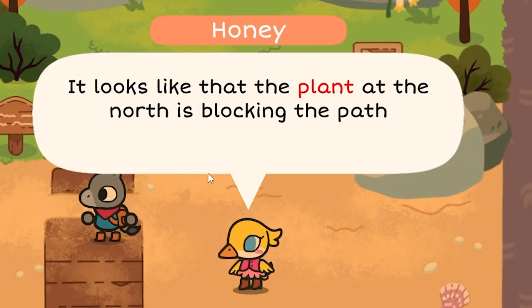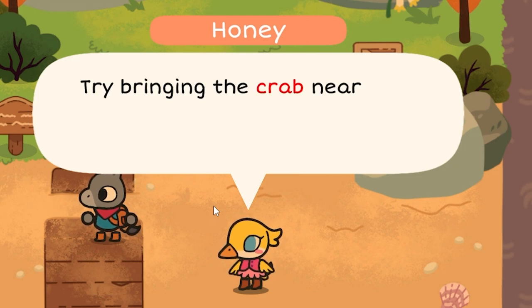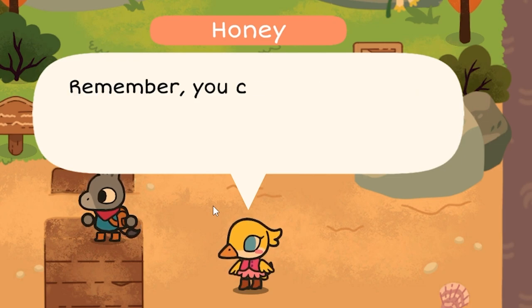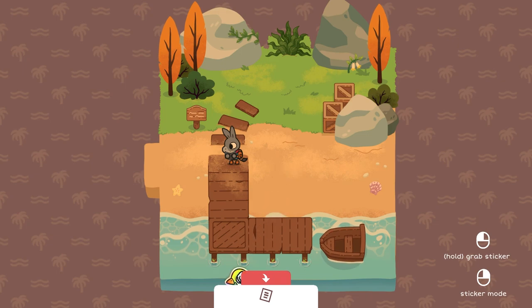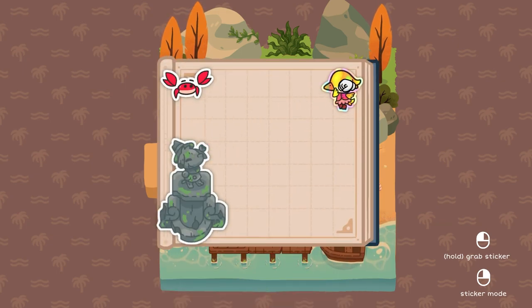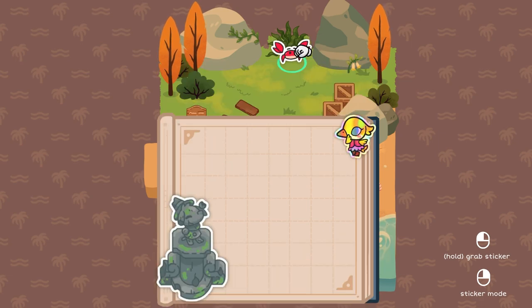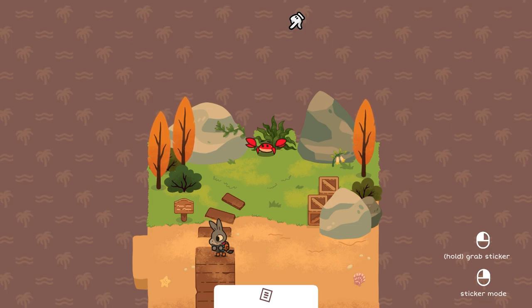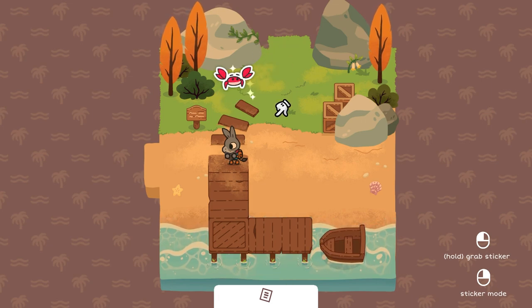It looks like that plant in the north is blocking the path. I've heard that crabs can get rid of that kind of plant. Try bringing the crab near that plant to see if the path can be cleared — you can bring me with you for advice. We'll get the crab out as well. This stuff is the same as the tutorial — the first couple levels might be a little bit different. There we go, we're through.